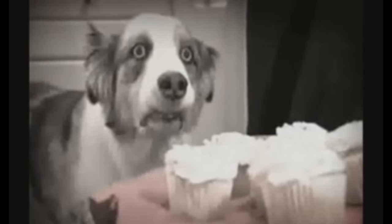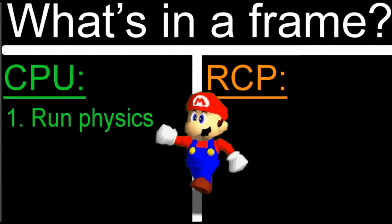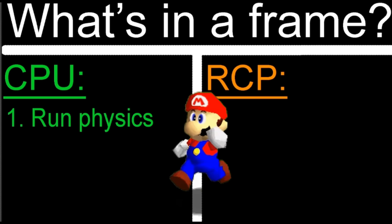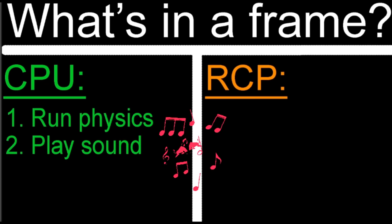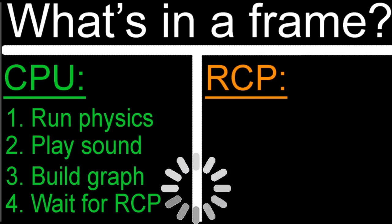I'll do my best to make this understandable because it's not an easy topic. Firstly, on the CPU we run the physics — stuff like Mario's movement, actors, coins, all of that stuff. Then we play all the sound effects and all the music. Then we build a graph for the render unit that tells it where each object is positioned and where the animations are at. And then we wait for the render unit to be ready for the next frame, send the graph over, and restart the frame on the CPU.